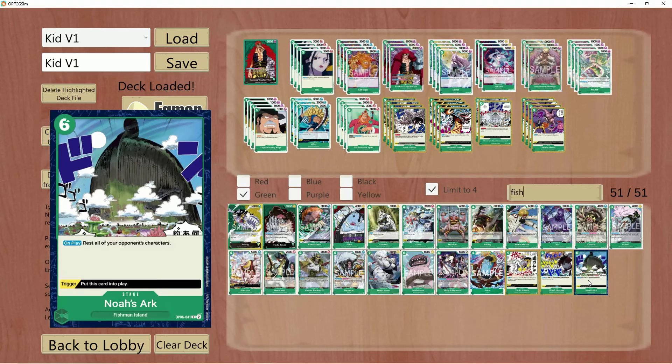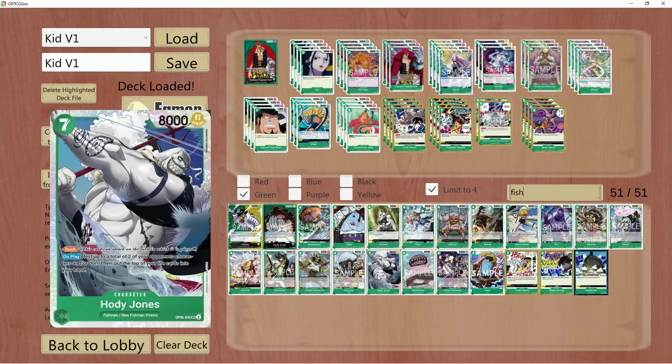On top of that, we have Noah's Ark, which is interesting. You're never going to hard cast this from hand, realistically. Off the trigger, which is pretty good, you can rest all the cards in your opponent's field. Like I said, this is something to consider — not a staple that makes this deck busted. More so Hody Jones is going to be really, really good here.